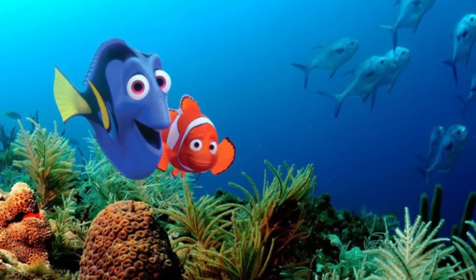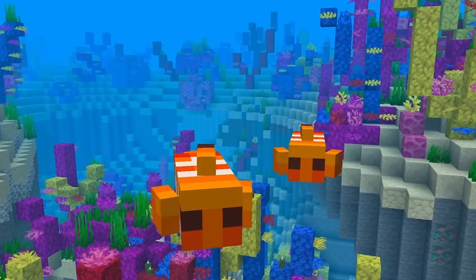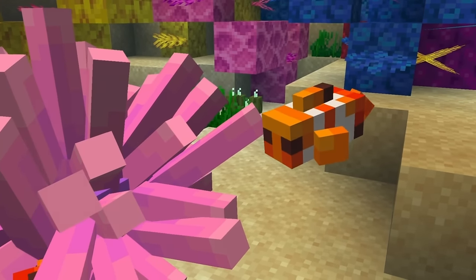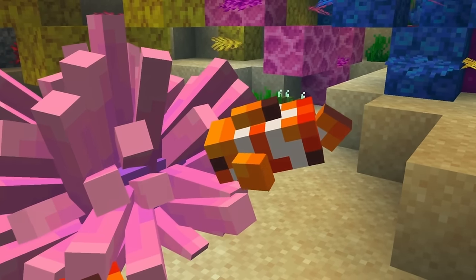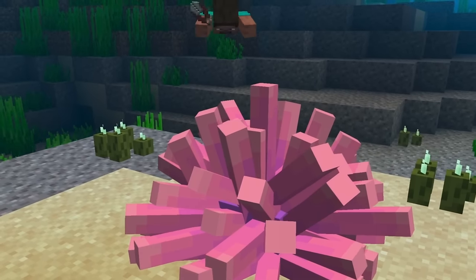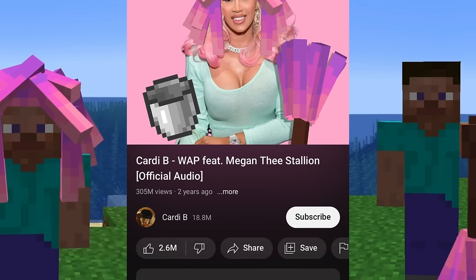Next up was Finding Nemo. The movie is about Nemo, so I started off by adding Nemo and clownfish. Just like in the movie, clownfish live in these anemone, and they spawn clownfish if you leave them alone, but you can also farm them with shears to make wigs and mops.